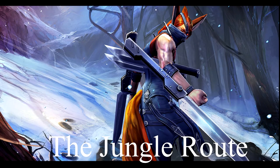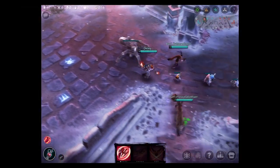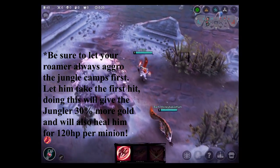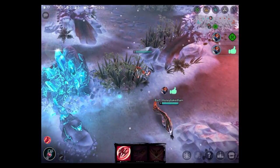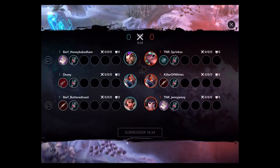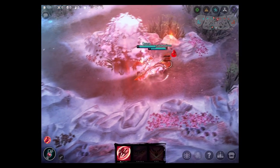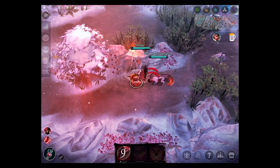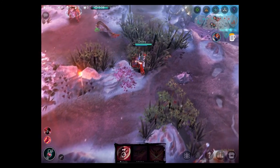Now let's move on to the jungle route. The route depends on who your opposing jungler duo is. If they are aggressive — like Glaive, Kashka, Skye, or a weapon power Taka — it is best to start at your bottom camp, then go to the mid medic, onto your backs, and finally the back medic. In the event that you are invaded while doing your back camps, ping your laner to turn that into an advantage and make it a 3v2.